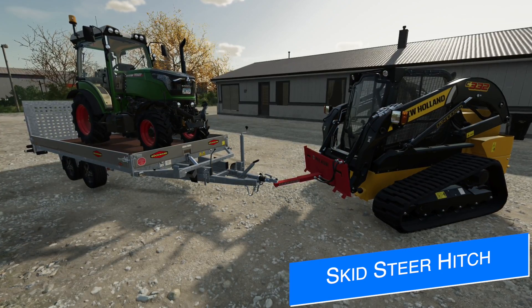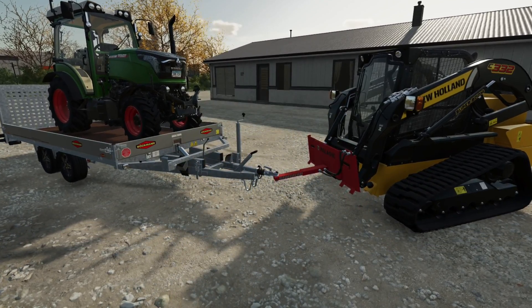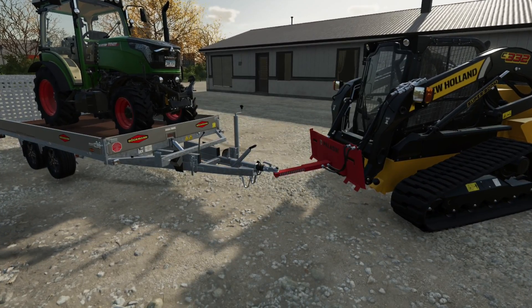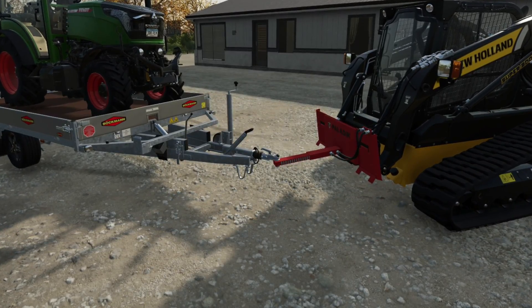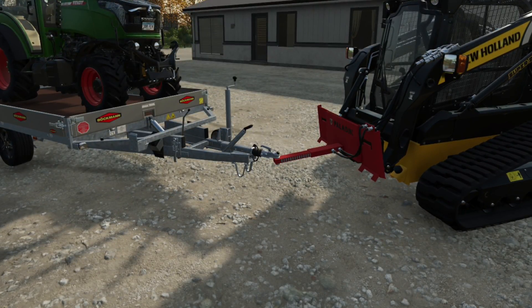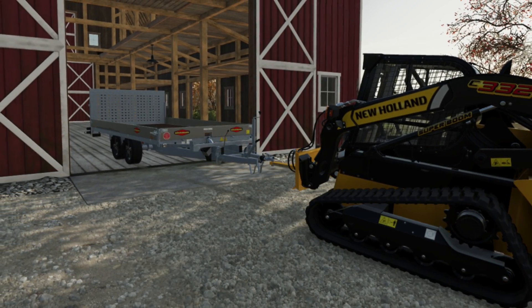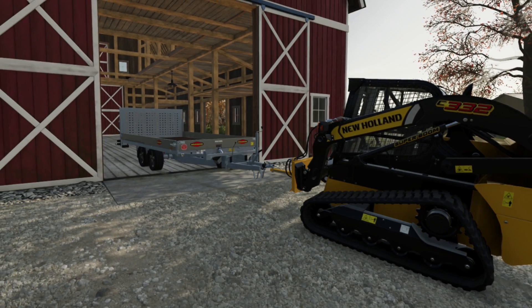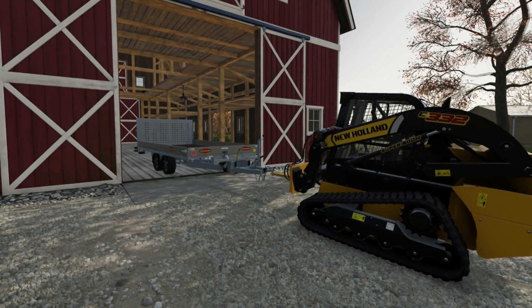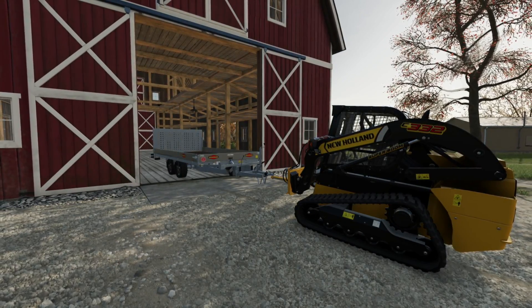GG Farms Modding has submitted a helpful mod for testing for all platforms: an attachable hitch for skid steers with a telescoping tongue on the front to reach trailers at the back of your sheds. It's not going to extend like 38 feet or anything, but a couple of feet may make the difference. It's a fairly simple mod but it'll make getting things moving around your farm easier, especially with smaller equipment. This one is currently with Giants awaiting testing.